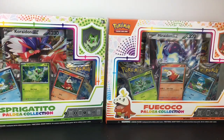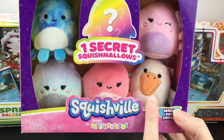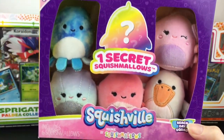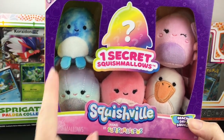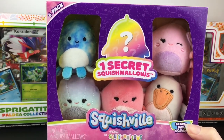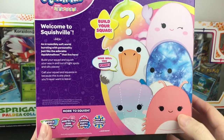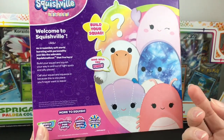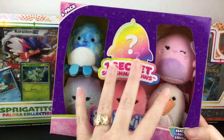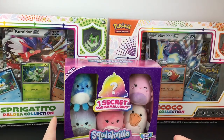And then I found this new Squishville Beach Day Squad set. What really sold me on this is how cute is that little pelican or seagull — whatever it is, it's an adorable bird. And I love all the little sea critters. You get one mystery one that definitely looks like a shark, so I had to pick this up. The mystery capsules were available but this was such a better value — the mystery figures are like $6 for one, where these average out to like three-something each.